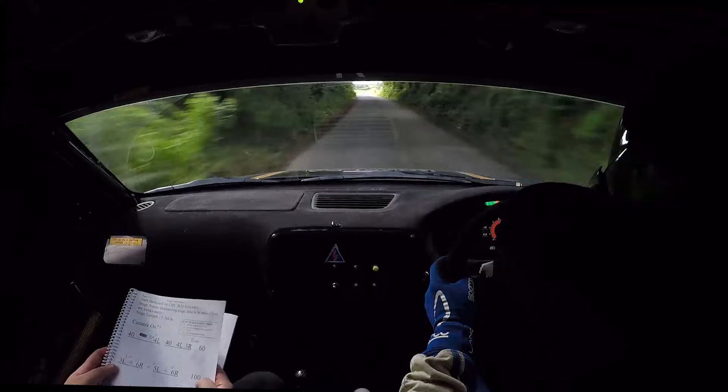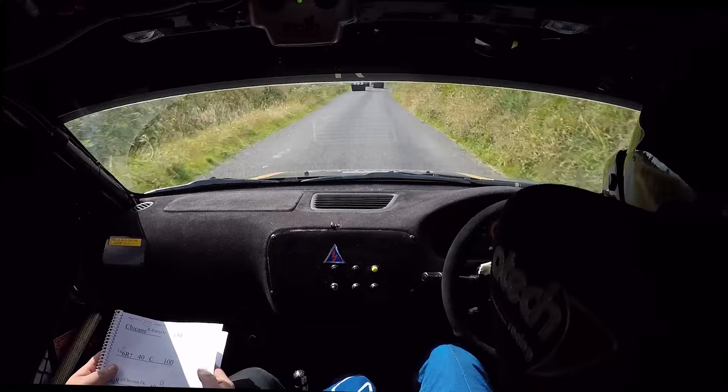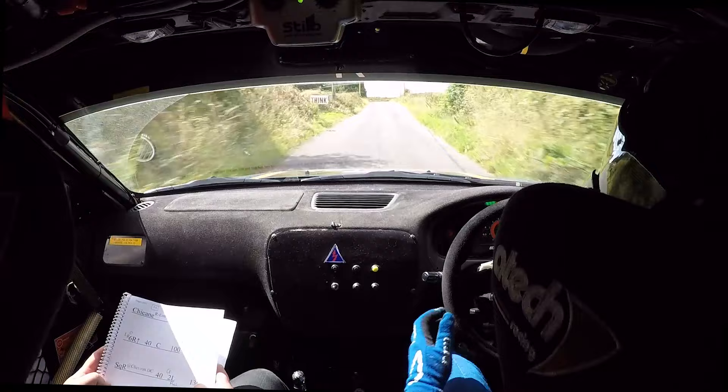Flat 5 right at the gate, 200. Chicane right entry, 150 out of it. Long flat 6 right going up. 40, 40 crest, 100 square right at the chevron down cut, square right at the chevron down cut, 40 open.